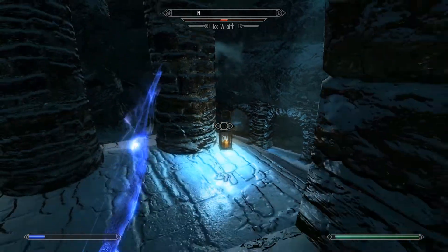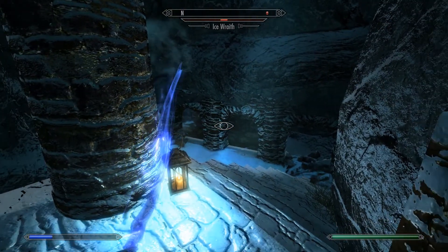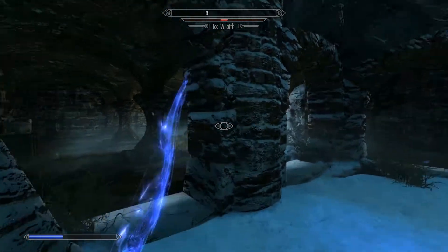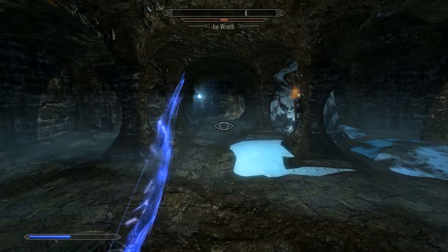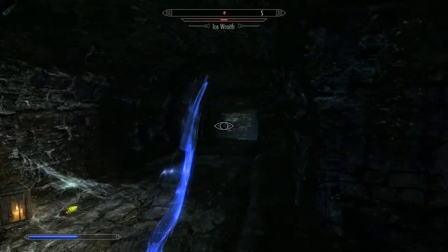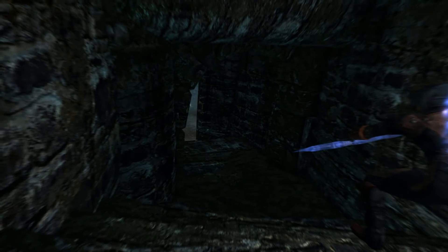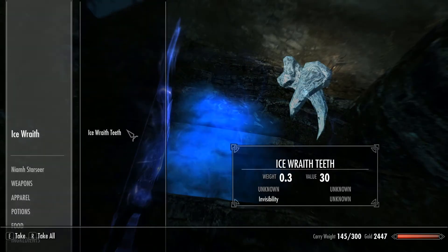He's obviously a very clever ice wraith. No choice, I have to go after him — I didn't want to do this but they can one-shot you. Because he's seen us we're not getting the sneak damage on him. He's down this side — there he is, gotcha! That's a rubbish kill cam.